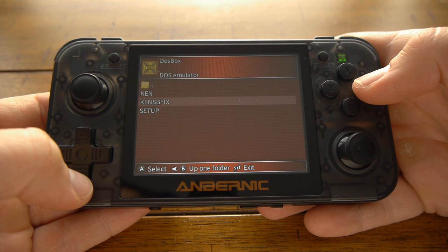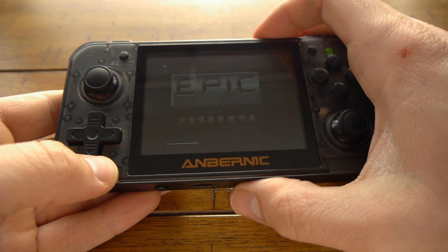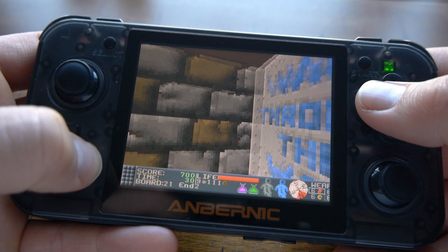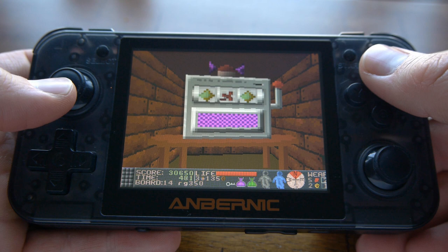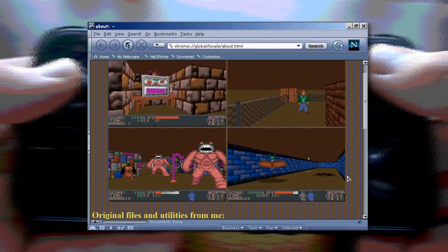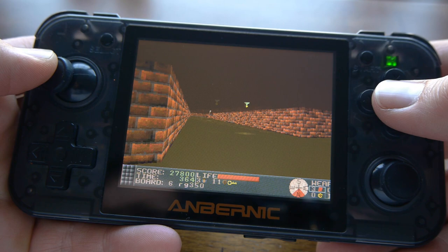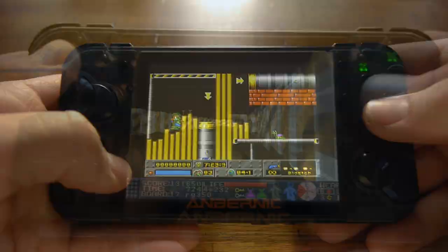Another game that works well on here is Ken's Labyrinth. If you run this game, make sure you run Ken SB Fix — that's the one with the sound blaster fix, otherwise the game will crash on the first level when you pick up the bubble gum. It's similar to Wolfenstein 3D but better in many ways, with more exploring, finding secret areas, and collecting coins for power-ups or slot machines. It was written by Ken Silverman, who later created the Build engine that powers Duke Nukem 3D. The game has some frame drops, most noticeable near large animated sprites like windmills, but it's still playable — I've made it to level 13.